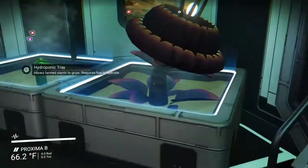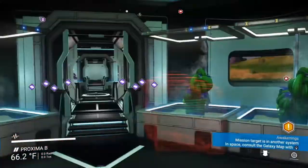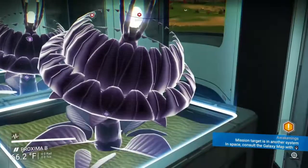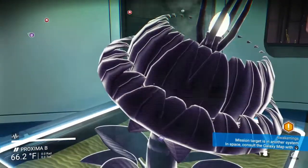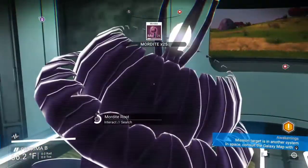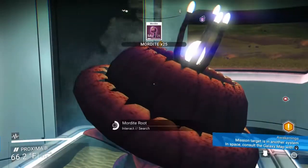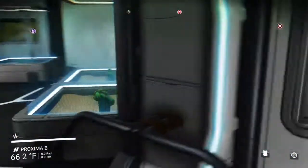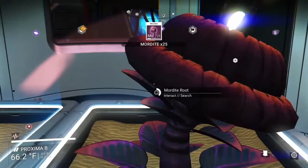When you're farming, only grow the fungal plant — the one you need to actually make the liquid explosive. The reason is it takes 30 minutes to grow, but you need 600 of it just to make the liquid explosive. So make sure all of your plants are that one, and while those are growing and stacking up, you can go collect cactus skin and Mordite.